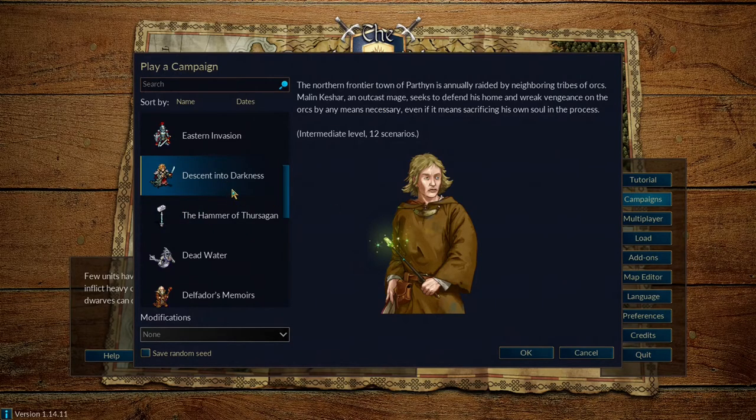Without further ado, we are going to hop into a second Let's Play series where I am going to be playing Descent Into Darkness — an intermediate-level campaign. We're going to be playing on the challenging difficulty, the second difficulty tier.